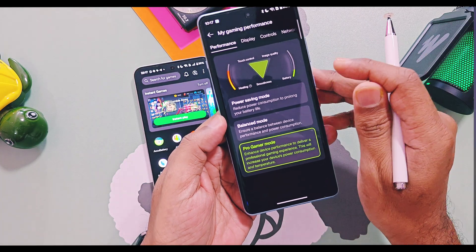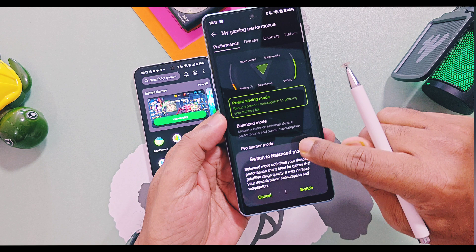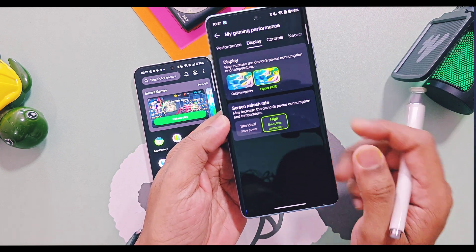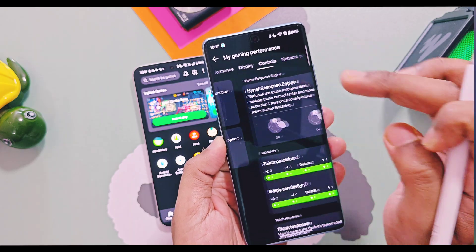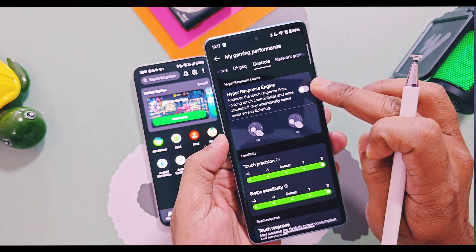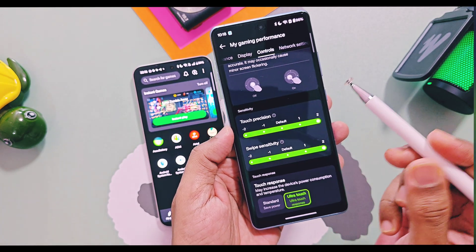In the new Game Assistant, you can customize the performance mode setting and apply them separately to specific applications. Performance modes like Power Saving, Balance, and Pro Gamer are available, similar to OxygenOS 15. But under the Display tab, you now get the new Hyper HDR, and under the Control tab, you also get the new Hyper Response Engine.